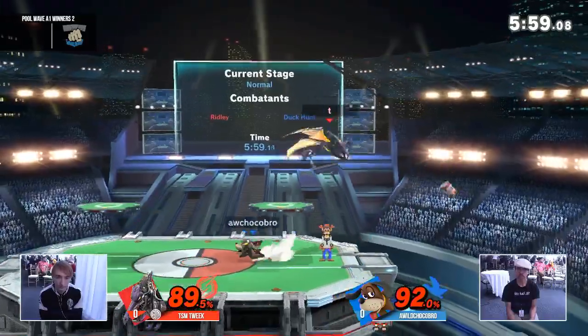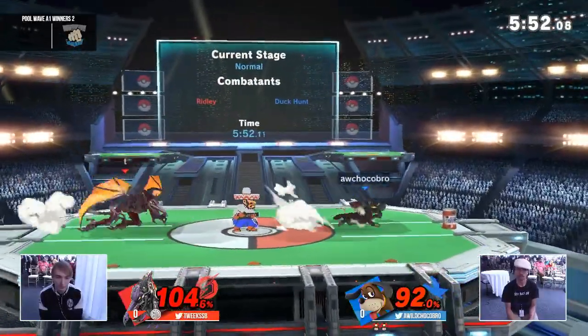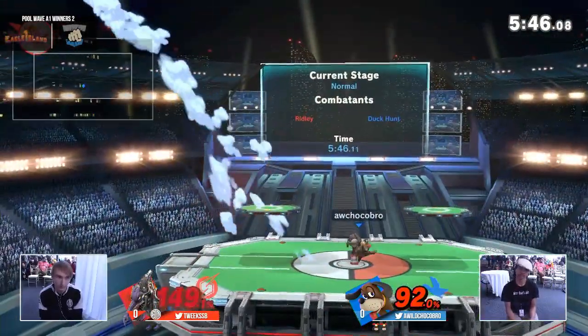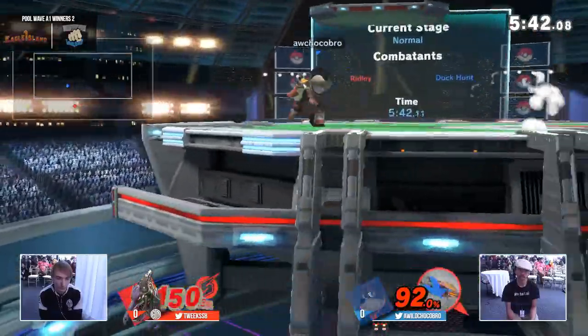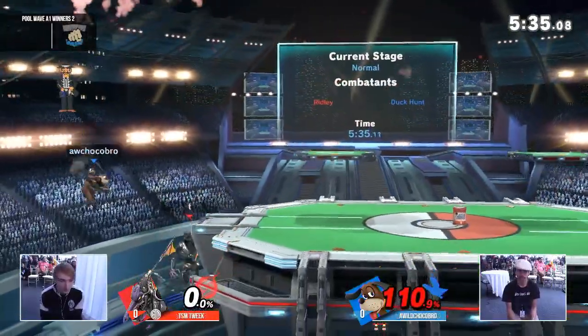Really, being a big character does not help him, and it's basically even right now. Chocobro forcing that situation where Tweak had to land on the platform. We see him using Ridley's jumps just to get around these projectiles but dropping the percent lead here. I think even if Chocobro gets a game, that's basically an upset, but we'll probably see Tweak get right off Ridley. He drops the stock — now we see Tweak on the chase.